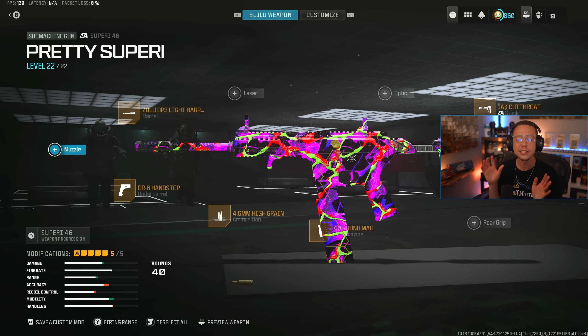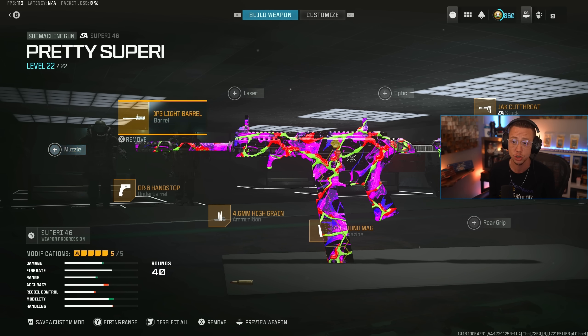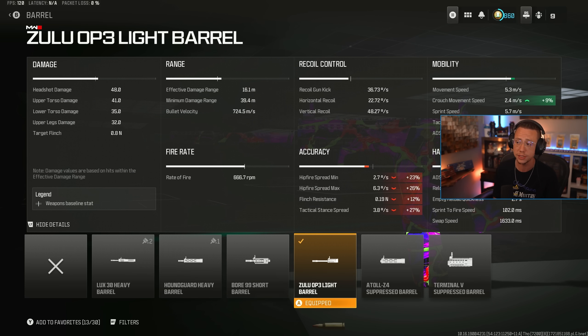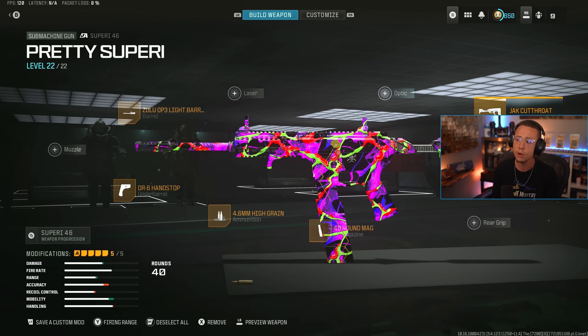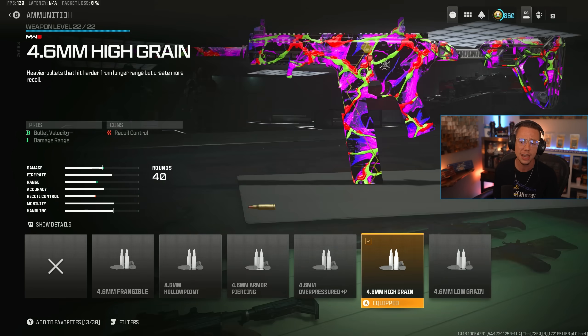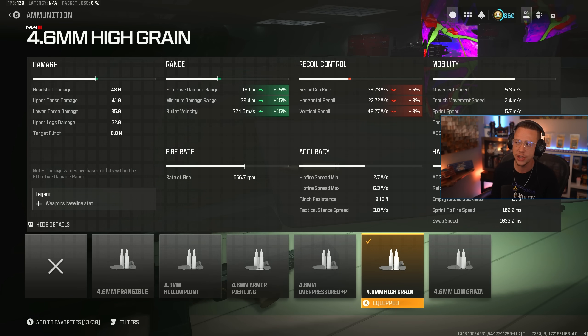For the Superi, not a ton has changed with the exception of really one thing — they nerfed the movement. This build is actually almost built as a pre-nerf counter in a sense. This is going to be still one of the fastest options in the game, especially for strafe. We've got the Zulu Barrel, which helps out with strafe speed. We've got Jack Cutthroat on here, which helps out with strafe speed. The basic 40-round Extended Mag, and then high grain just to extend out that range and velocity.